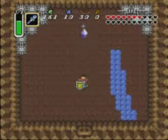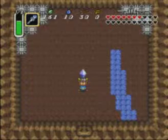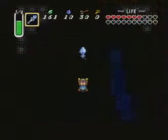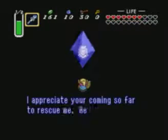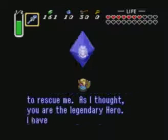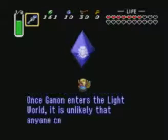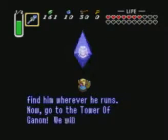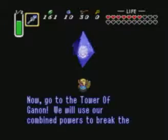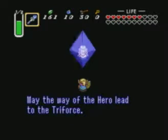And there we go — that's the seventh crystal housing Princess Zelda. The ice is still on the floor — what the hell? I would have thought that would have evaporated by now. And there's Princess Zelda: 'I appreciate your coming so far to rescue me, as I thought you are the legendary hero. Ganon is waiting inside his tower. Now go to the Tower of Ganon — we will use our combined powers to break the barrier. May the way of the hero lead to the Triforce.' You say the same things as all the other maidens said.